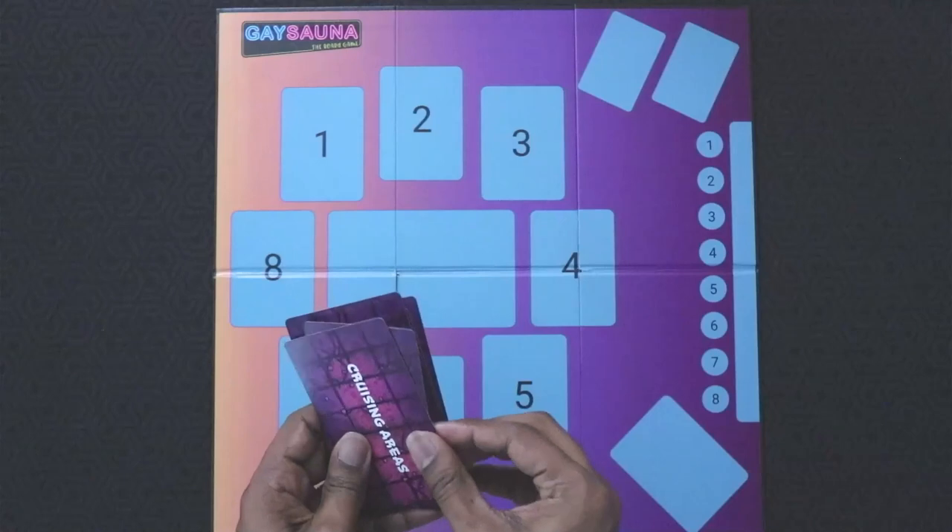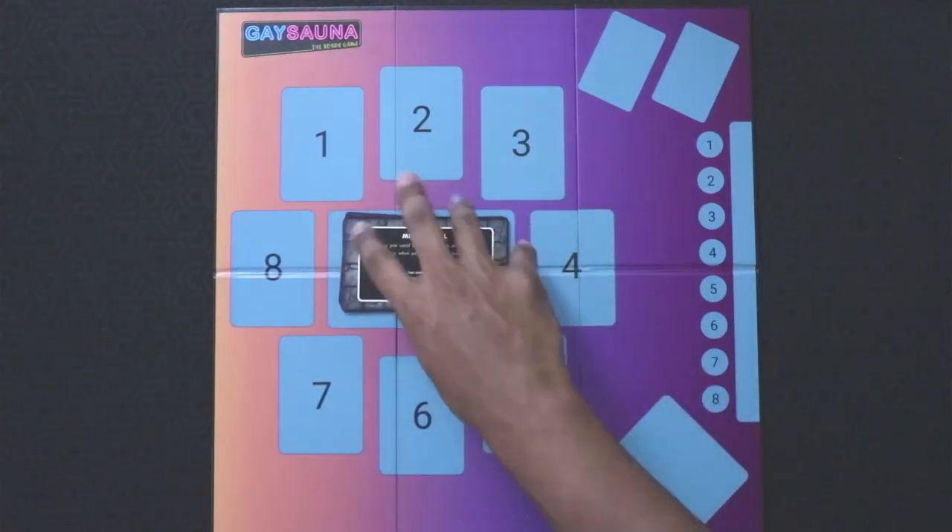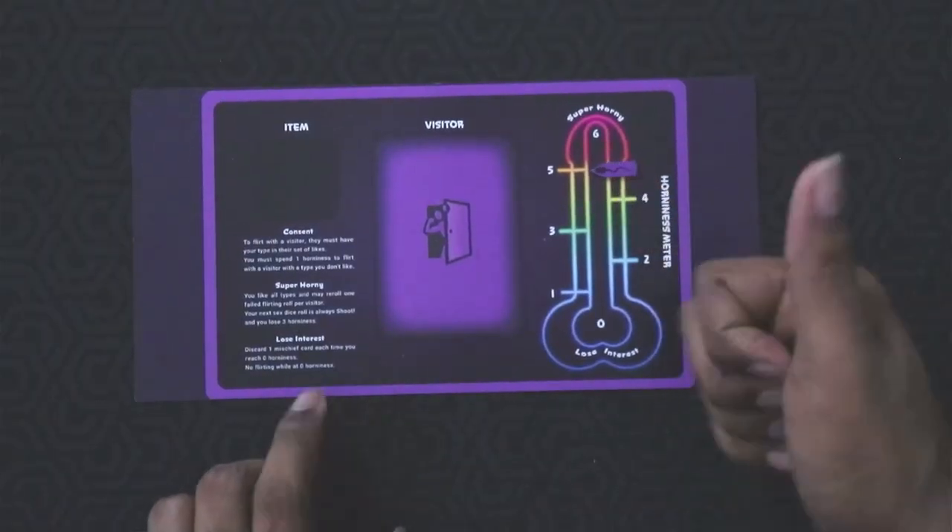Once setup is done, choose the first player. It's suggested that the last person to have visited a sauna goes first; if nobody can remember, just choose randomly. Each round, the first player flips over the top card of the cruising deck — that determines which room you'll be visiting that round. Each player then gets one of two actions.